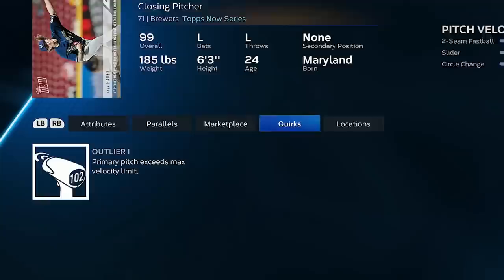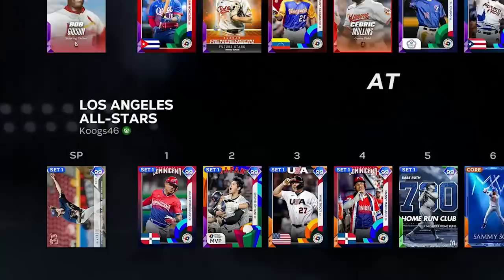He's got 125 hits per nine, 112 clutch with 99 Velo and Break. Of course, he does have Outlier. And today we're going to use Josh Hader, and we're going to have some fun.